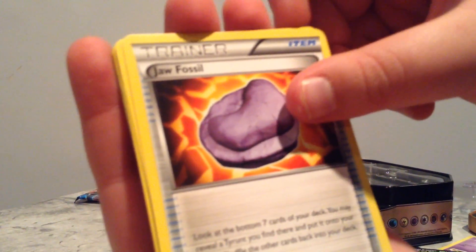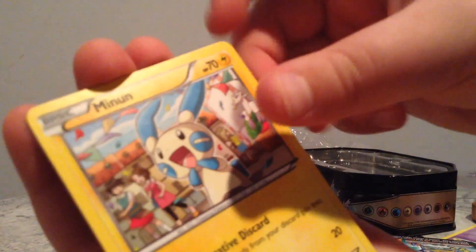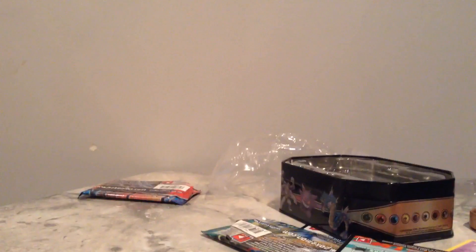Was that the Legendary one? Nope. Let's go on to the XY Furious Fists. Here's a code card. It's a Kofable. A Jaw Fossil — that looks like poop. A Vigorinth, a Cub Chew, a Scraggy, a Bellsprout — I caught one of those on Pokemon Go — a Minum, a Mienfoo, a Bear Tick, and a Hairy Yama. Regular Rare.